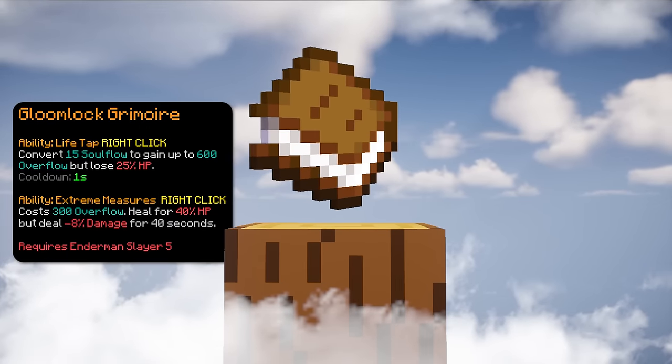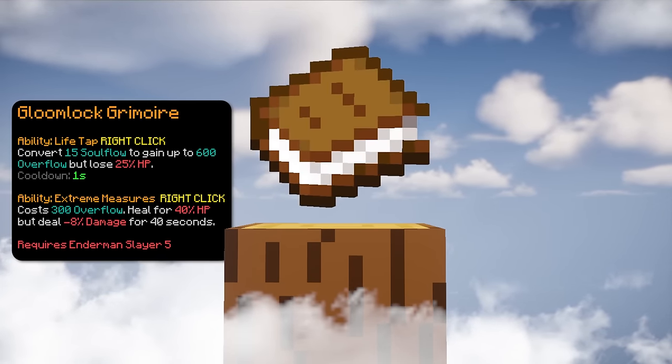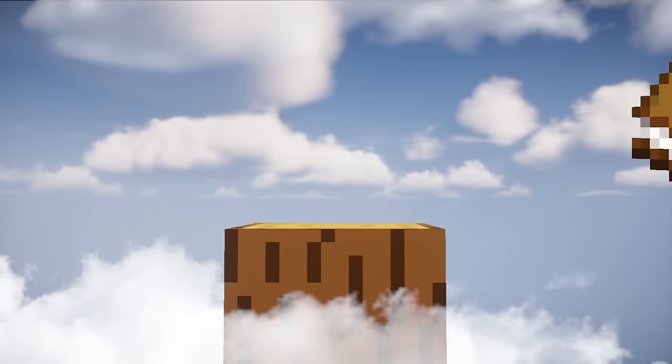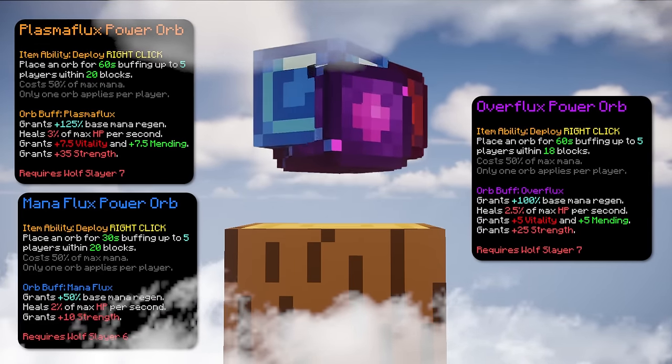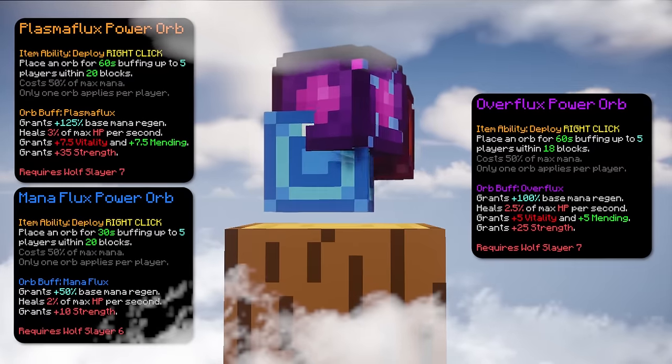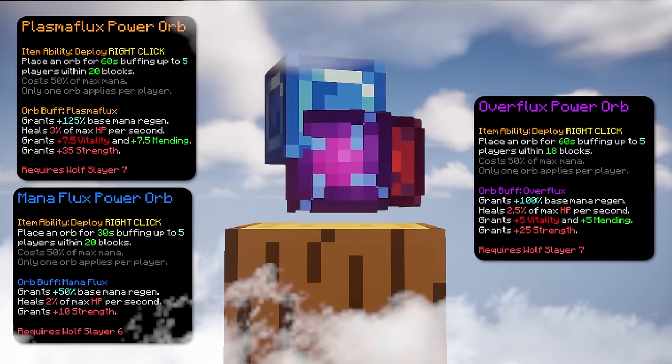Just remember that it consumes a lot of soul flow over time and lowers your damage after you use it. Fourth item is Plasma Flux, Overflux or Mana Flux. The Plasma Flux is the upgraded version of the Overflux and they all give you more strength and increase your regen.